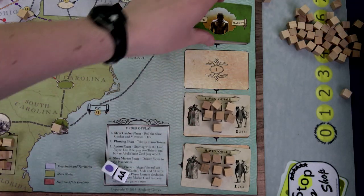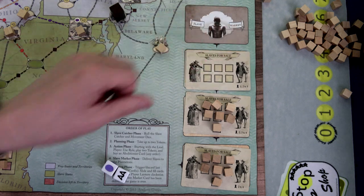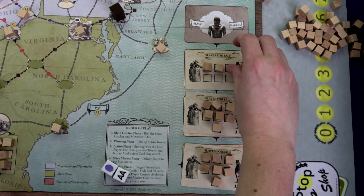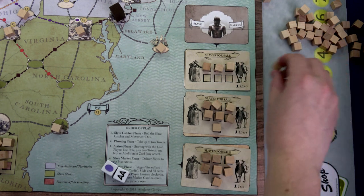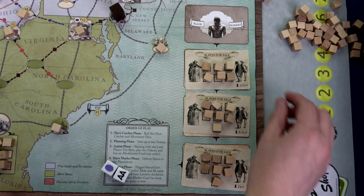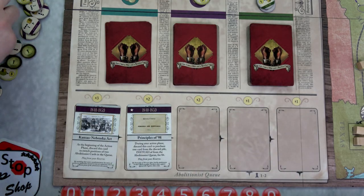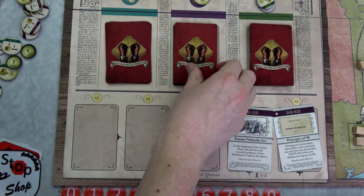That ends this round. We push the cards down — this will be our last market card. We only have three rounds left. I'm getting close but my plantations are full again, and I'm pretty sure an opposition card is going to show up since we haven't had any from 1840 to 1859 and there are four in that deck. And of course both special abilities have been used, so it's a little nerve-wracking.